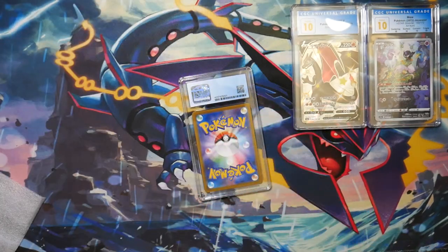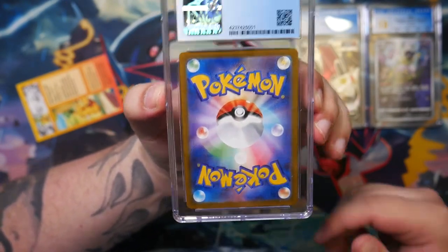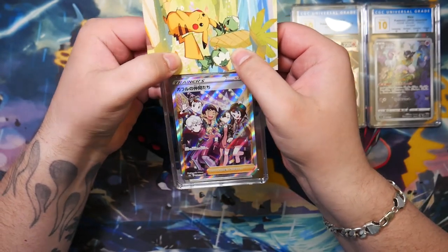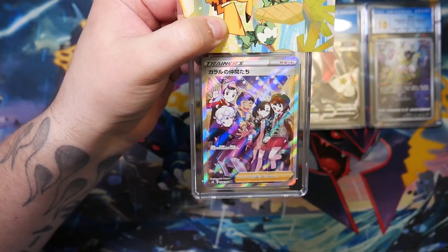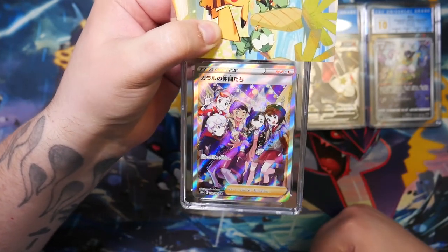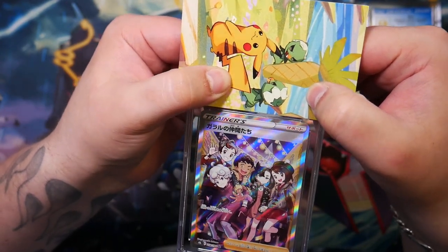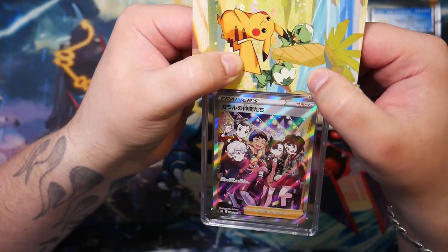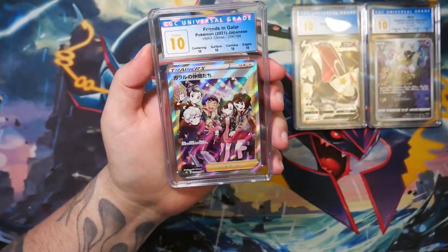Let's do away with the carton and see the last card. The back on this also looks pretty good. This should be the Friends in Gala. This card, strangely enough, in a PSA 10 has gotten really expensive - to my surprise, honestly. Are there print lines? I don't think there are print lines. This is also one of the cards that has a lot of print lines. Even my BGS 9.5 has print lines. But this seems to be pretty good. Centering too. Let's see - oh, it's a perfect 10! Holy moly, it's a perfect 10!